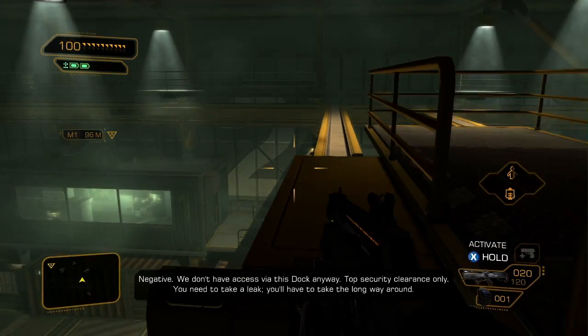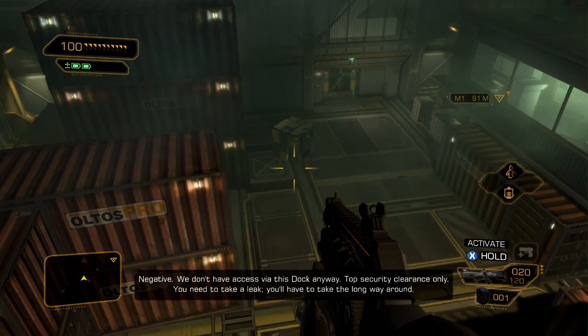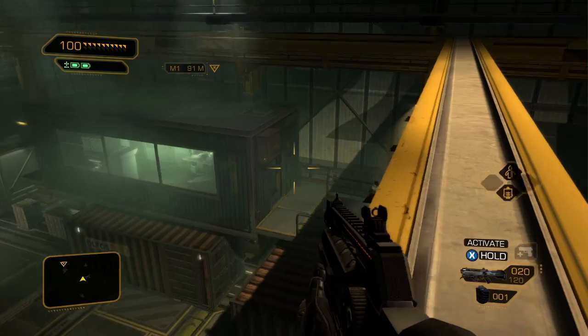This being a Deus Ex game, it's a very good idea to avoid cameras and remain stealthy. Look for alternate paths. We see a custom Belltower box guard right over there.